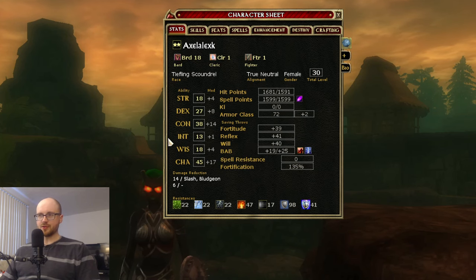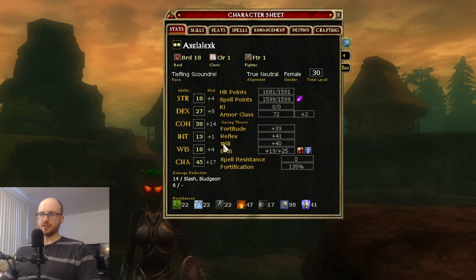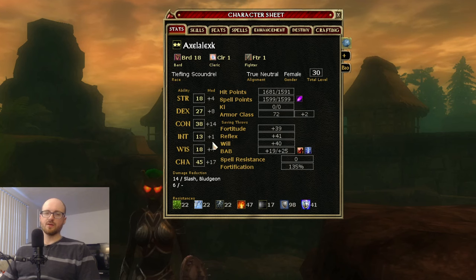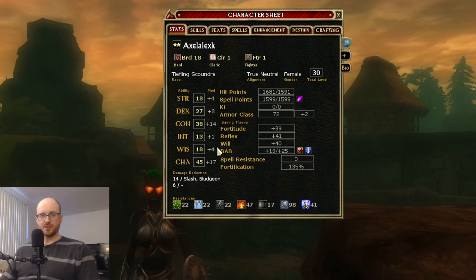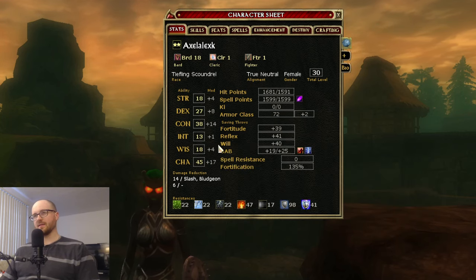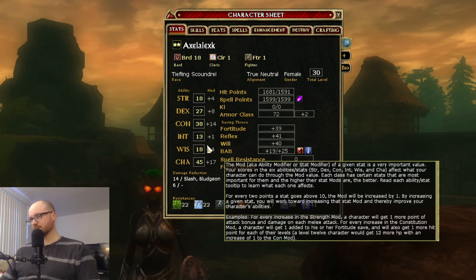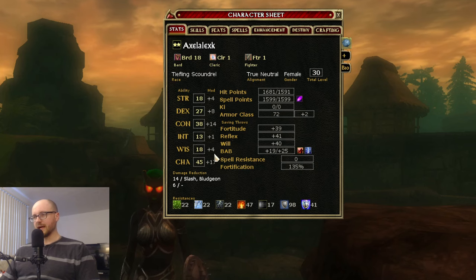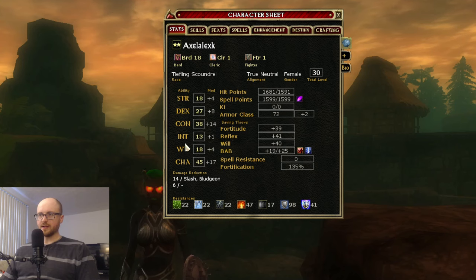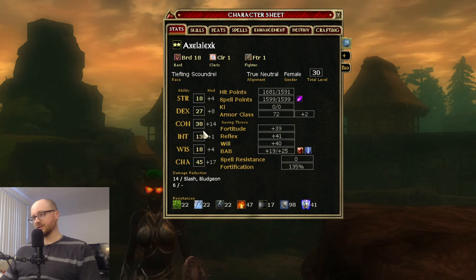Intelligence is a very important caster stat for classes like Wizard — their casting stats are based on Intelligence. The more Intelligence you have on a Wizard, the more difficult it is for enemies to resist your spells, and the higher the chance your spells do full damage instead of half. If you're a Wizard, it's your primary stat and you want as much as possible. Intelligence also powers the number of skill points you get as you advance in character levels.